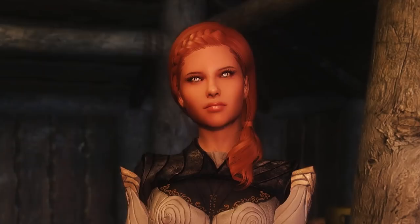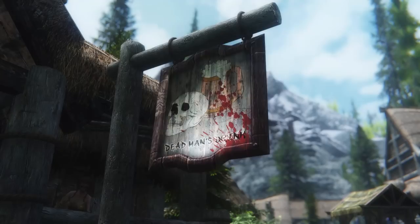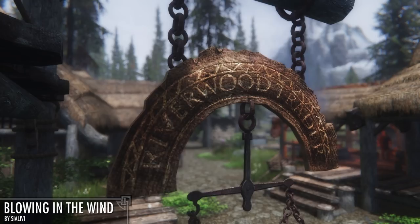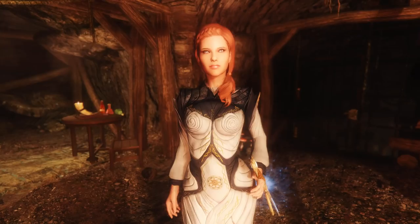Bonus mod: get SMIM to make your chains actually look like chains. In the vanilla game they're pretty much two-dimensional, and now they're not. Bonus bonus mod: get Signs Blowing in the Wind to make sure your signs don't look like physics.exe has stopped working. Although they do kind of look like they're hemorrhaging or suffering some kind of seizure, at least they're not so still that you'd start fearing you're in a virtual world that wasn't fully fleshed out.